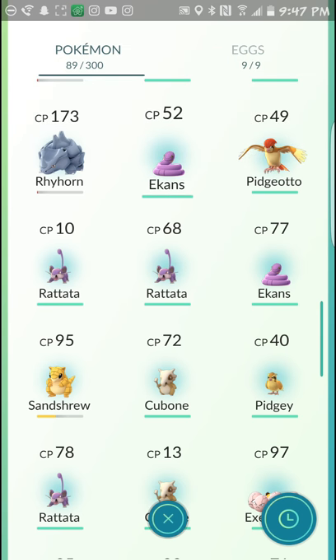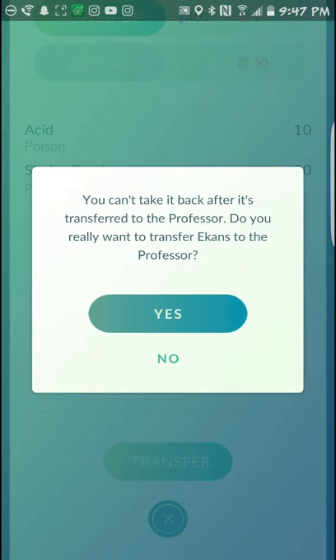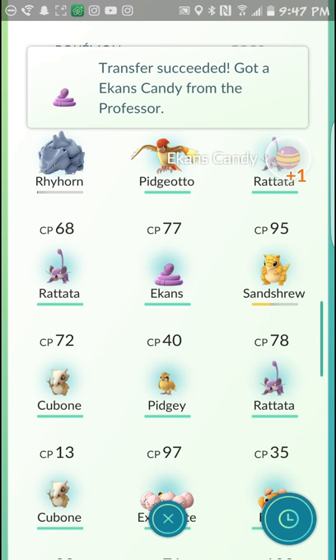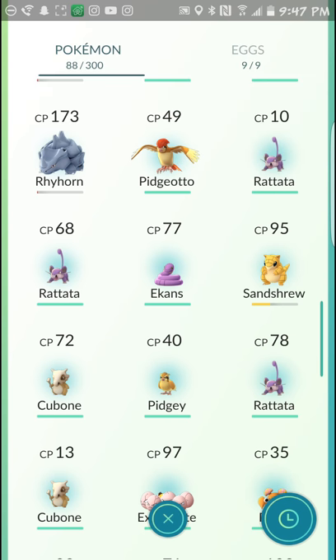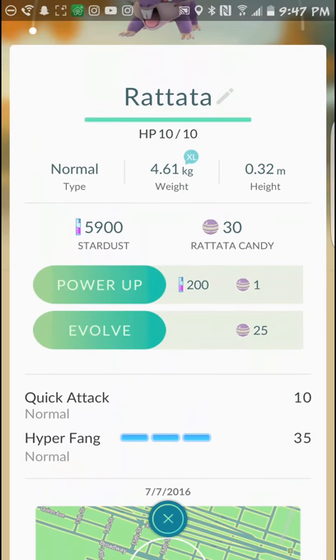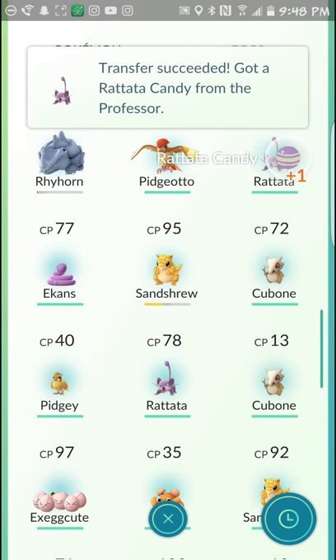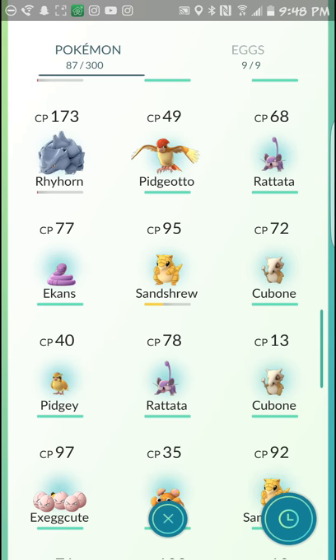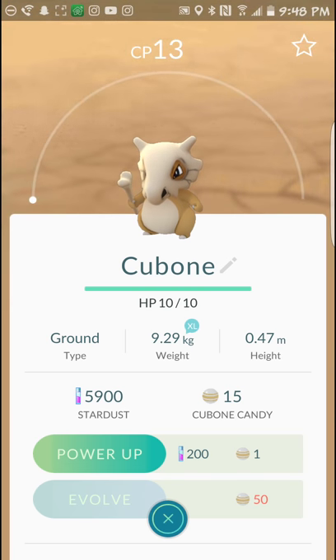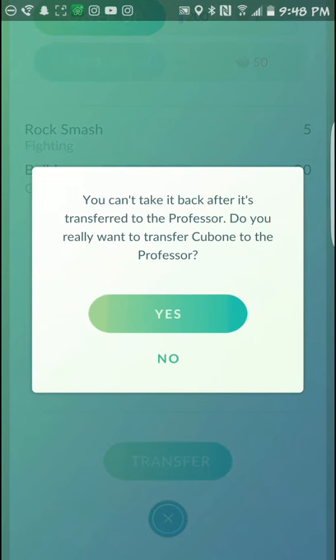I've got an Ekans that is CP 52 — I can transfer him. I caught a ton of Pokémon while I was out, so I've got a lot to transfer. This is part of Pokémon management: just making sure I get rid of Pokémon that I don't plan to use and trade them in for the useful candy.